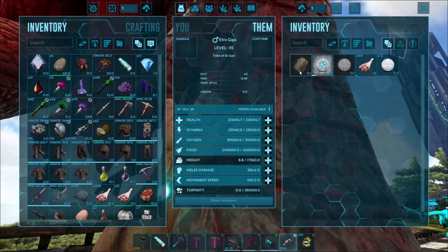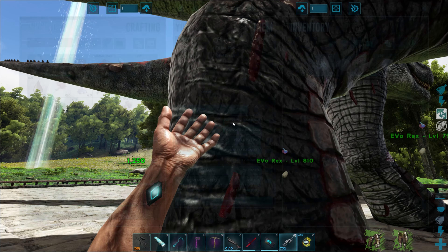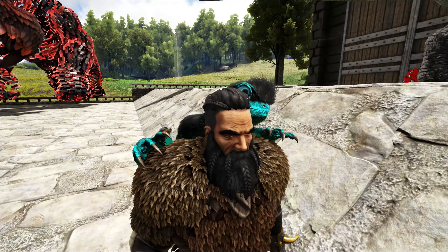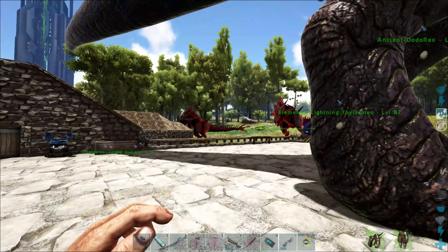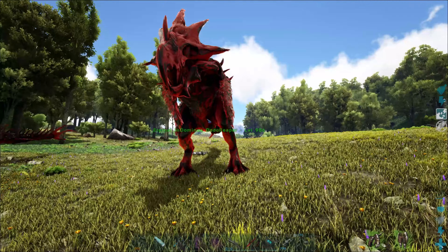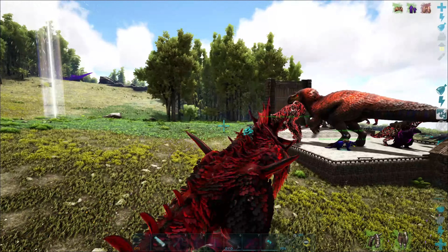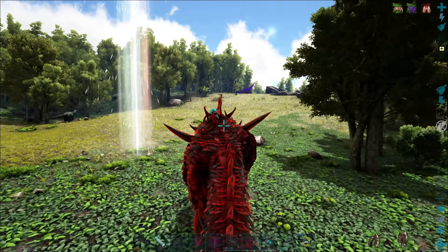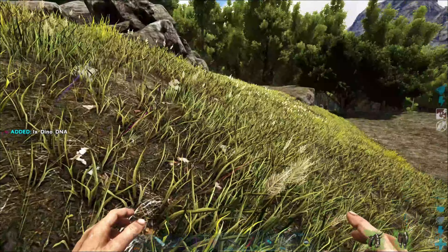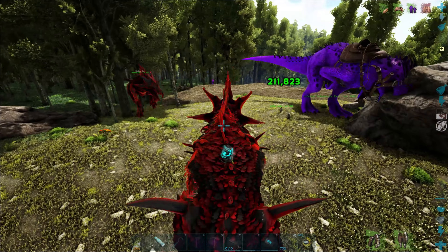Let's see if we can evolve this — there we go. Another egg! Let's see if we can get a nice little Indominus. We need three more. We need dino DNA — we need to go and get some. I'll take out the ginger ninja. Little Luck, I'm coming guys!